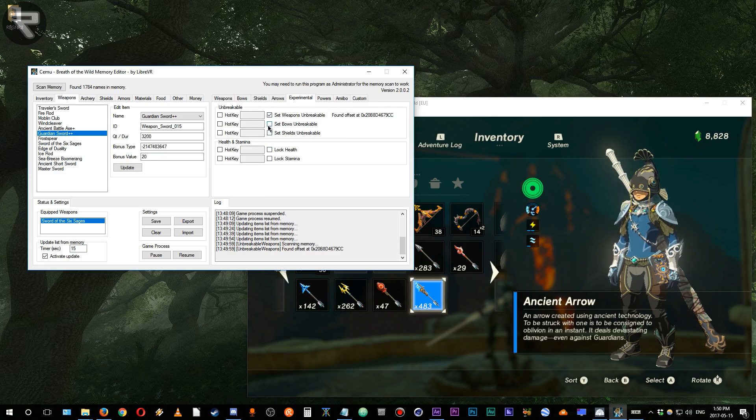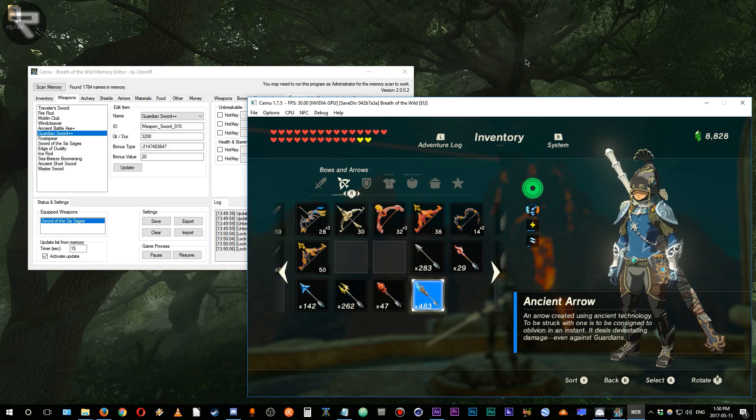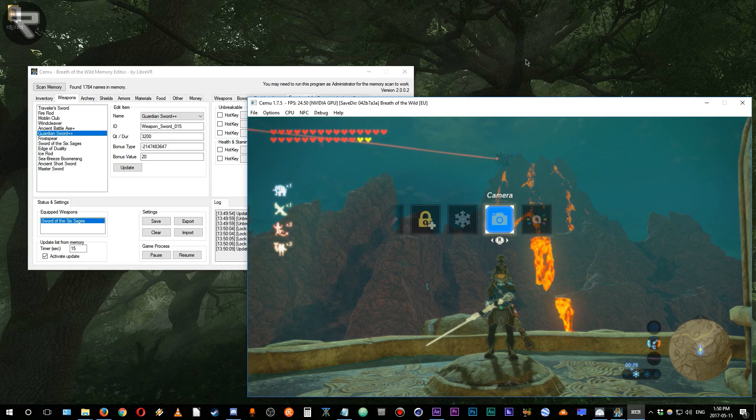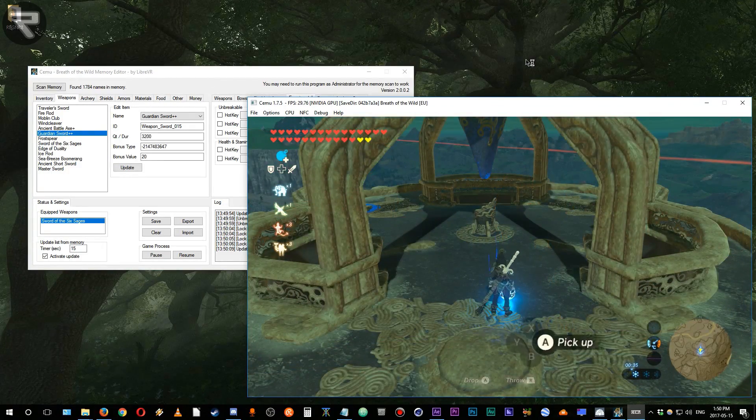You can toggle values for hearts and stamina, increase the durability of your weapons, and even prevent them from breaking altogether. It's also the program I use to lock my life meter in order to more easily record footage for the Master Sword has returned to the force glitch tutorial, also linked up above.